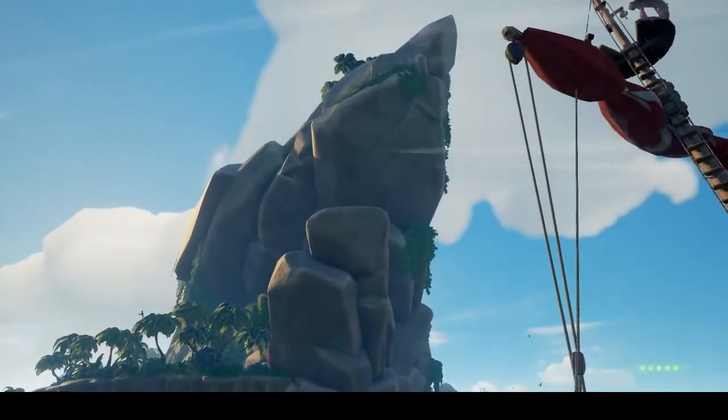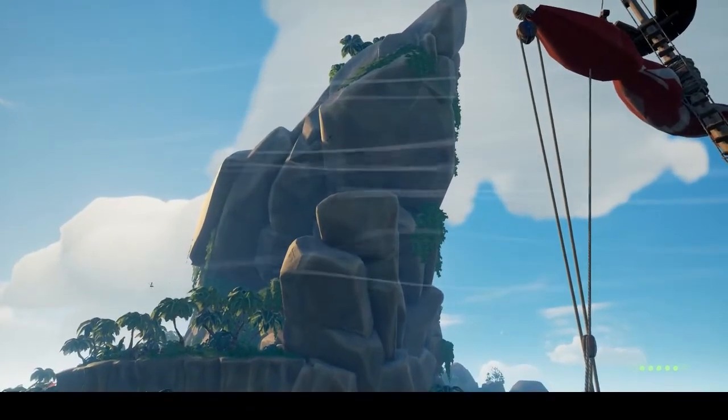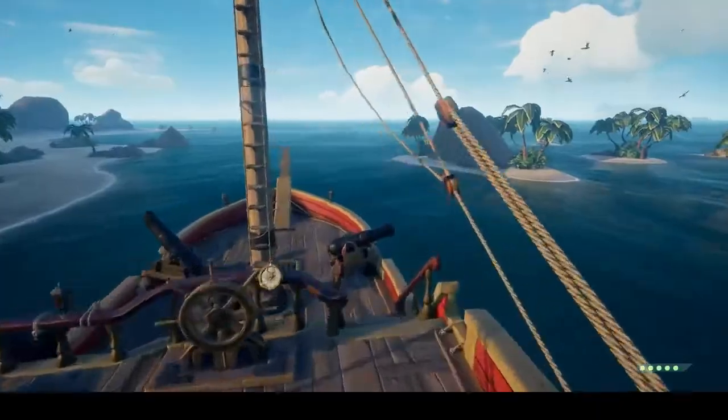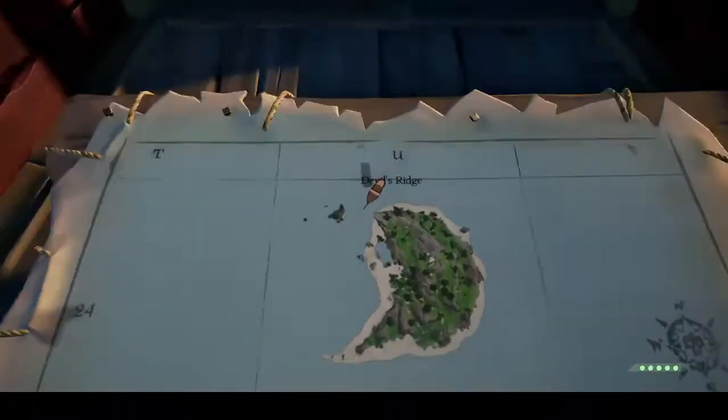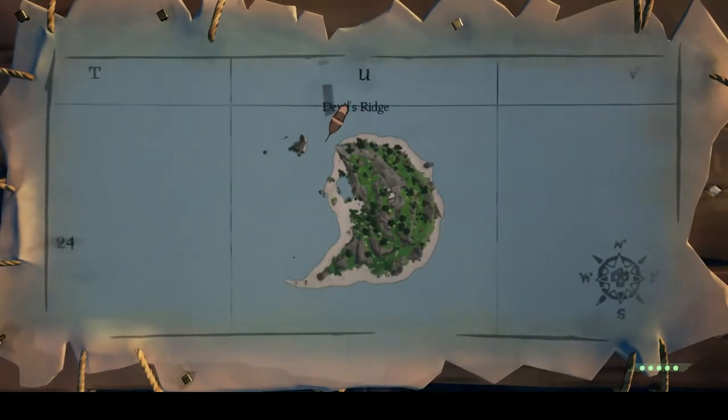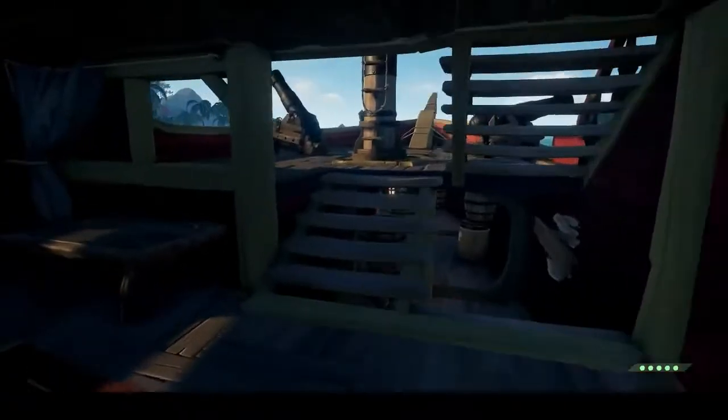For our first location we are going to be at Devil's Ridge. I'll give a little turn to familiarize yourself with the location. The first throne is going to be situated on top of that ridge there. We'll take a look at the map and you will see that the throne itself is located under the primary ridge at Devil's Ridge.